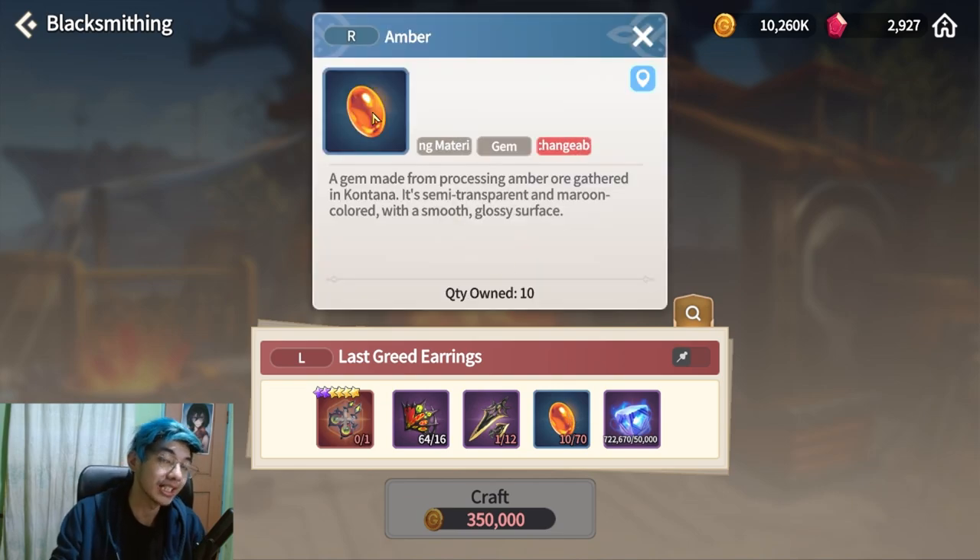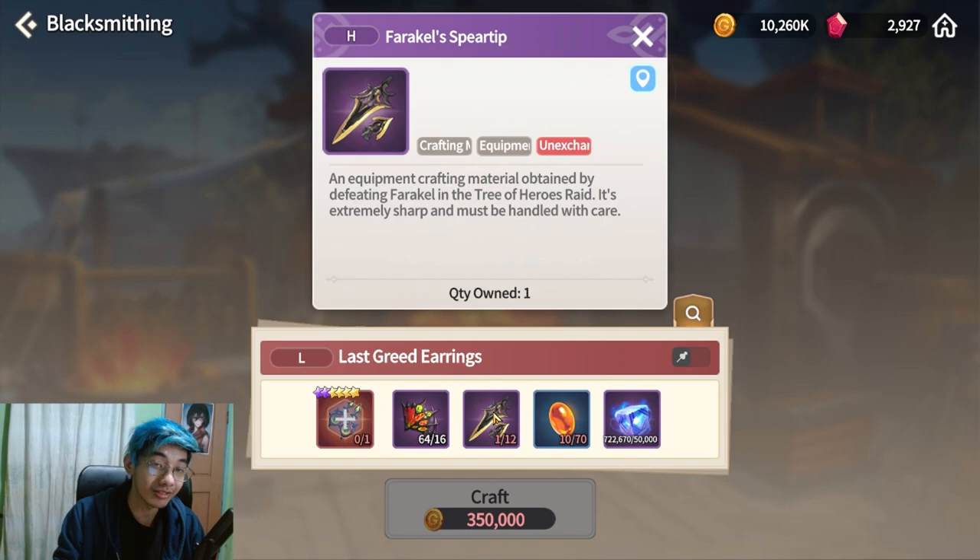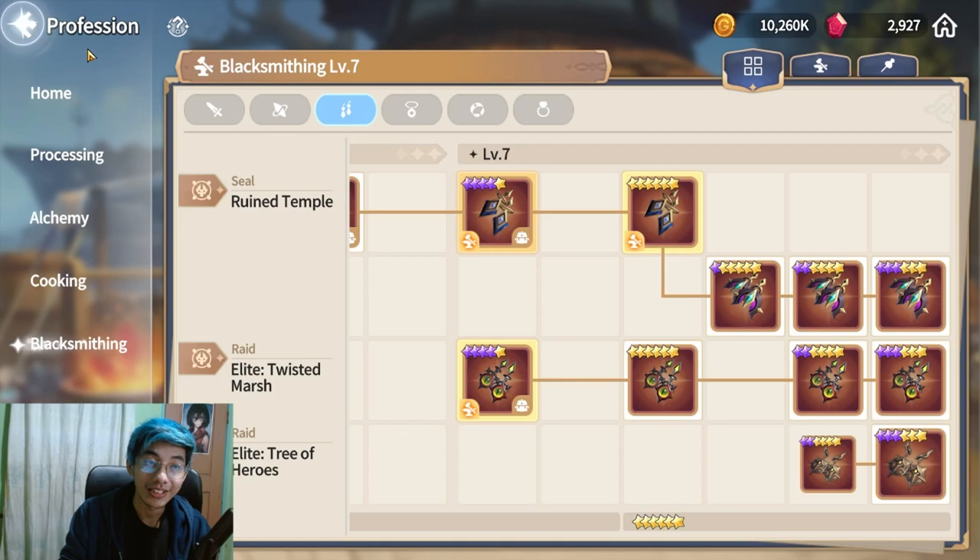You need a lot of Contana materials, and of course the drops from the new Farakel dungeon. Good luck farming for your stuff, and it sucks if you already used your Refine Stones. If you're trying to upgrade from 6-2 to 6-3, I recommend doing it one by one slowly — upgrade equipments with the worst stats first before working on the fine-tuned ones, especially Orbea and Cleave players who have been min-maxing their stats.